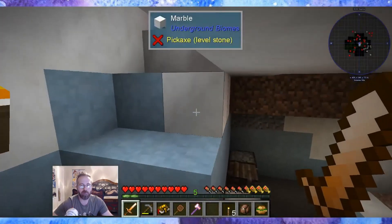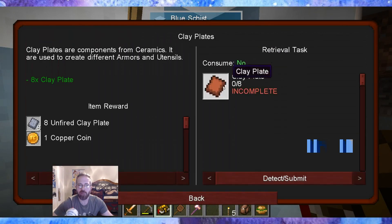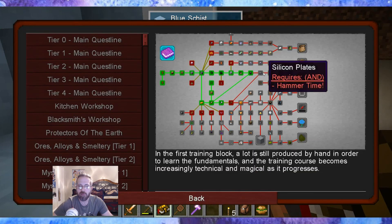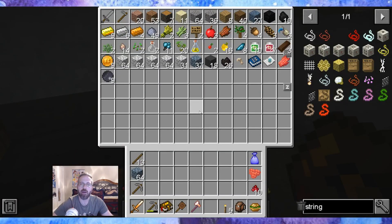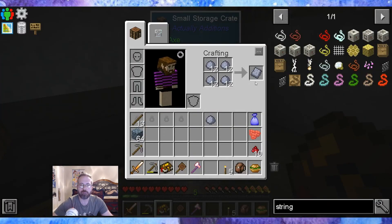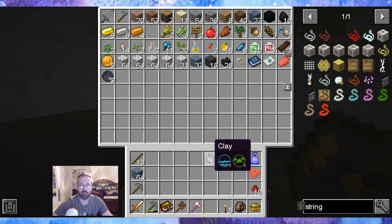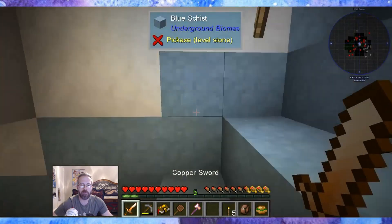I need to get some armor going. Wait — were there armor quests? What is this? Clay plates — eight clay plates from eight unfired clay plates. It does look like a clay chess piece. Let me make some armor before we go venturing out for the cotton.